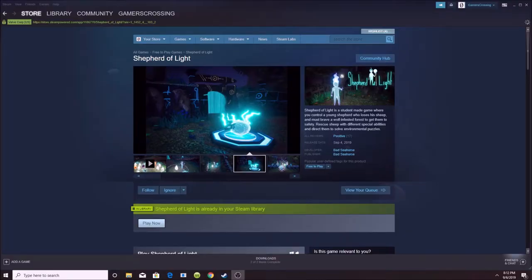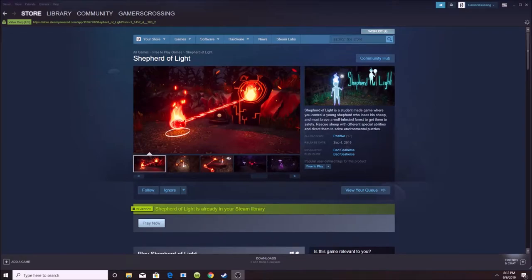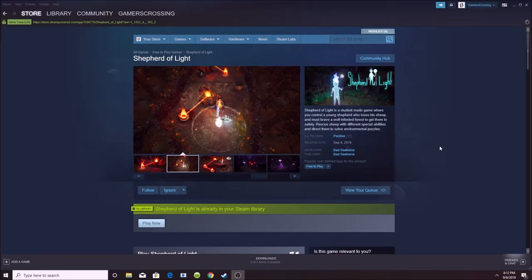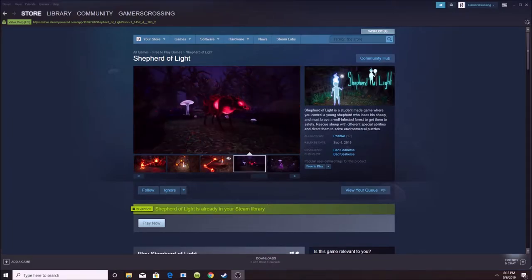What is going on everybody, Gamers Crossing here with your weekly Saturday upload. For today I have a new game for you guys — it is a free game you can find on Steam called Shepherd of Light. Shepherd of Light is a student-made game where you control a young shepherd who loses his sheep and must brave a wolf-infested forest to get them to safety, rescuing sheep with different special abilities and directing them to solve environmental puzzles.